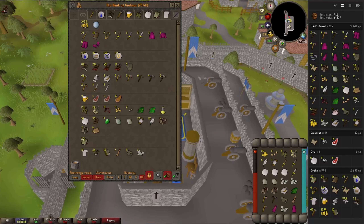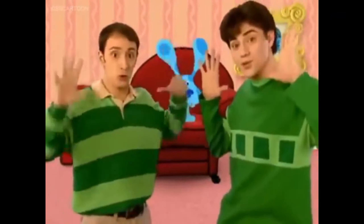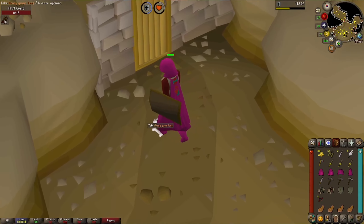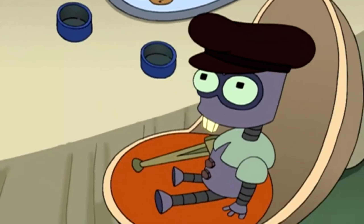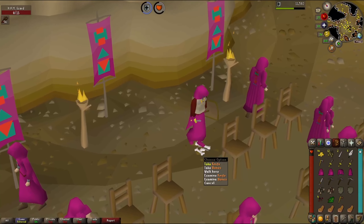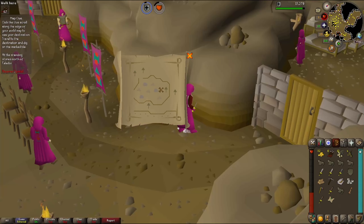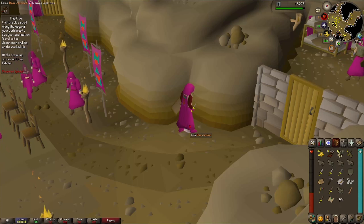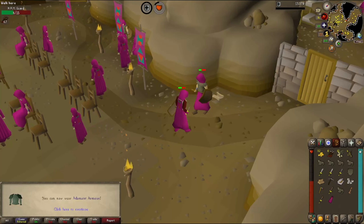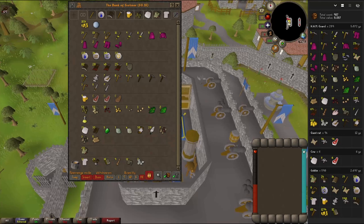Another clue scroll — Edgeville, never mind. Another Guam — I get excited every time I see a grimy herb. Full up again, back to the bank. Another clue we can't do — and that's Falador. Can't do that one either. Some raw chicken. Level 30 defence — time to swap to attack training. Another grimy Guam, another grimy Marrentill — we need the Tarromin instead. We're up to 289 kills and still under the drop rate.